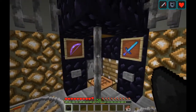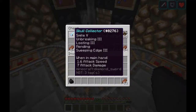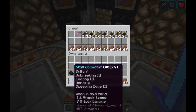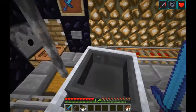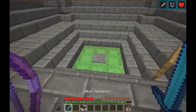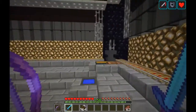Over here, we have the Skull Collector and the book. In this chest, we have a Skull Collector — it has looting and smite. Smite, of course, is the enchantment that does more damage to undead mobs like Wither Skeletons. Looting on the sword, of course, is the enchantment that makes them more likely to drop Wither Skulls.